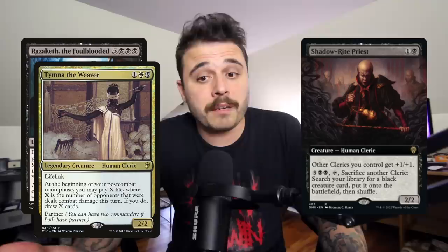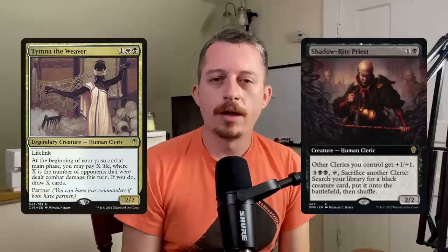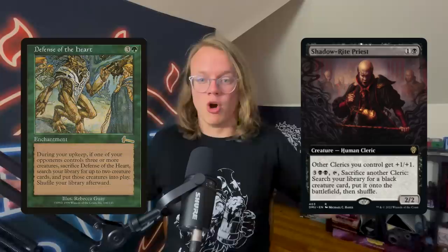Starting off at number 10 is Shadow Rite Priest — one and a black for a 2/2 Human Cleric. Other clerics you control get +1/+1, and you can pay three, two black, tap, and sacrifice another cleric to search your library for a black creature and put it onto the battlefield. The black creature I'm thinking about is Razaketh and the other cleric is Tymna. The issue is it's a lot of mana — five mana total plus waiting a turn. It's basically Defense of the Heart territory — everyone sees it coming.